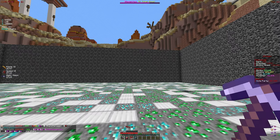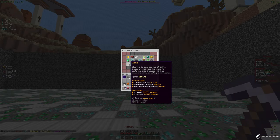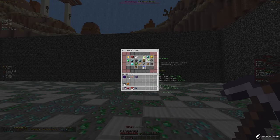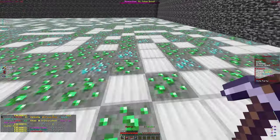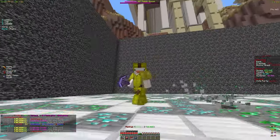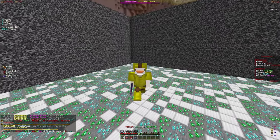Let's enchant our pickaxe with the tokens we got. We're going to apply some levels to the Zeus enchant — boom, two levels — and that leaves us with around 20 trillion tokens. Let's go ahead and spend it on Cluster Bomb — boom, six levels to Cluster Bomb. We got some massive upgrades on our pickaxe, which is definitely going to help us in the future. That's going to be it for today's video — make sure to like and subscribe for more future videos, and I'll see you in the next one.